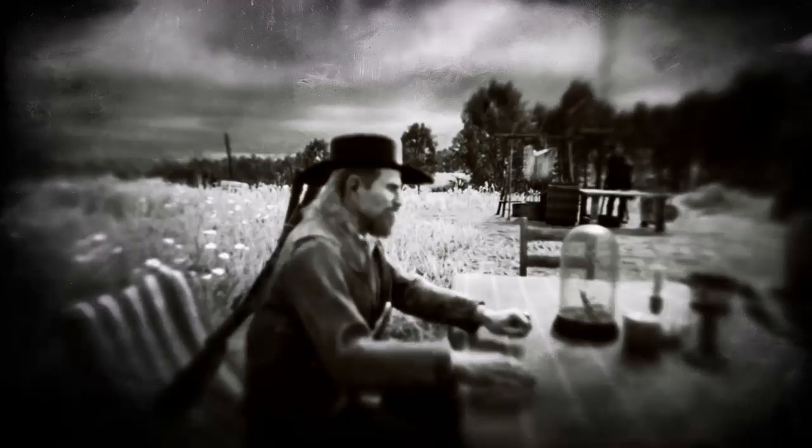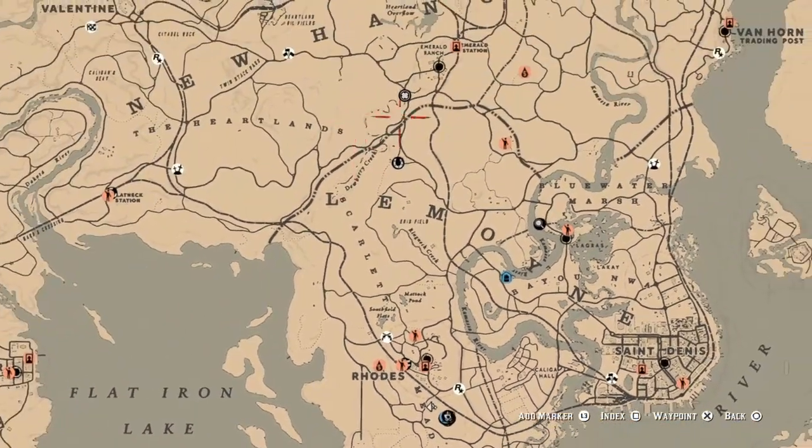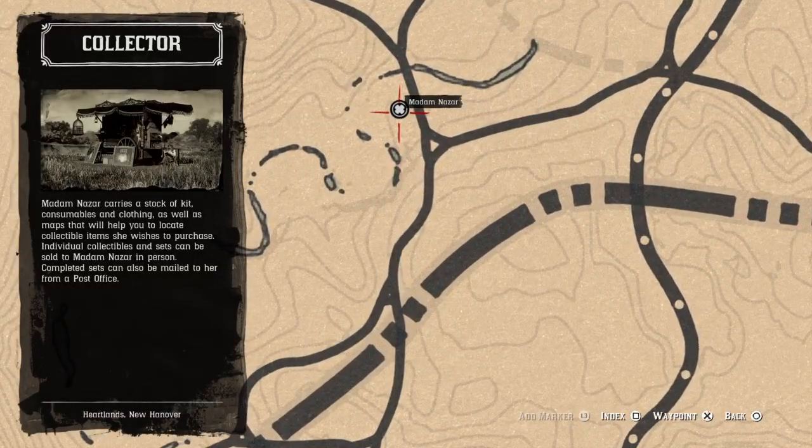And that's it. Once again, Madam Nazar is going to be located up here at Dewberry Creek, and the nearest fast travel is going to be Emerald Station. I wish everybody luck on their daily challenges.